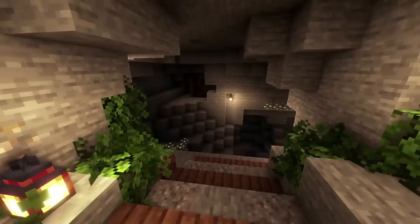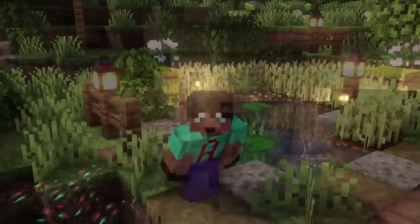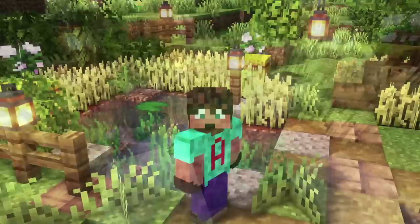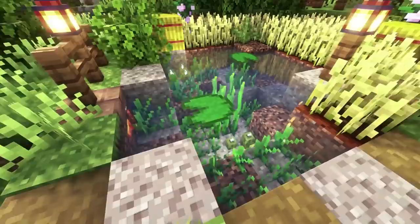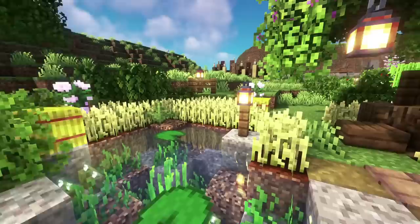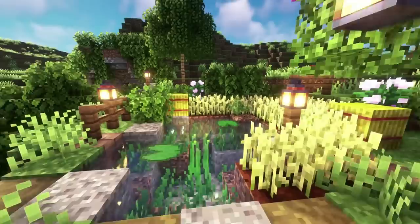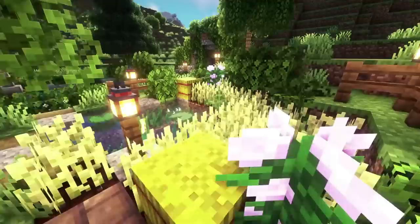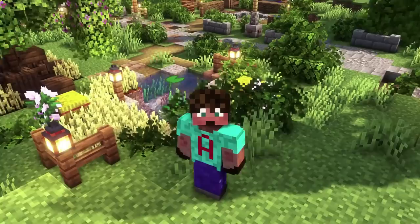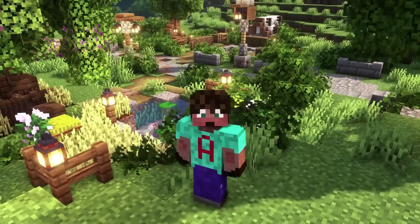Ponds and water features make a massive difference to your world — not just in your base but out in the wilderness too. This first one is literally just a hole in the ground lined with coarse dirt and gravel. I've put in some bonemeal, some sea pickles, and lily pads for a bit of light. Fences with lamps provide enough light to stop anything spawning inside it. I've also used the water from this pond to irrigate some farmland and grow wheat — it gives much more colour, as do these haystacks. The combination of yellow haystack, green bushes, blue pond, and brown fence posts makes for something really interesting.